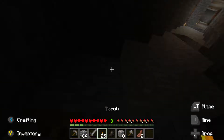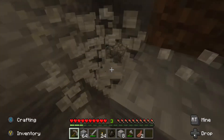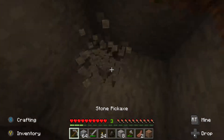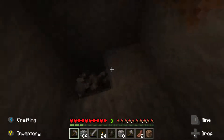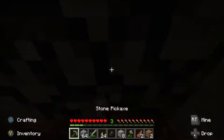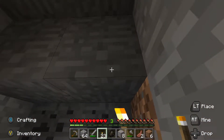Let's place a torch — it's getting dark in here. Torch placed. Let's keep going. There's some dirt right there — yep, it's going to interfere. Break it with our hand and keep going. No coal yet, nothing. I'm going to go until I have to place one more torch. Is that coal? No — wait, it is coal! Awesome!